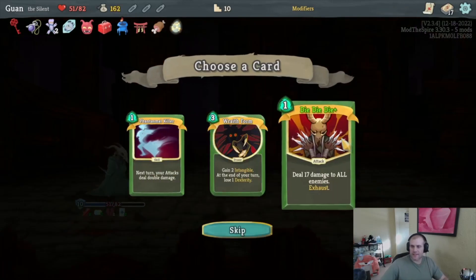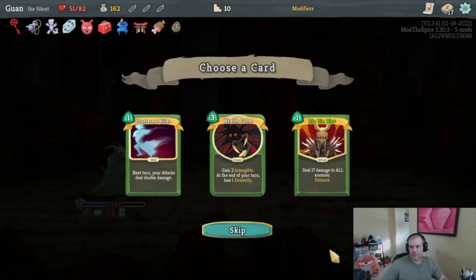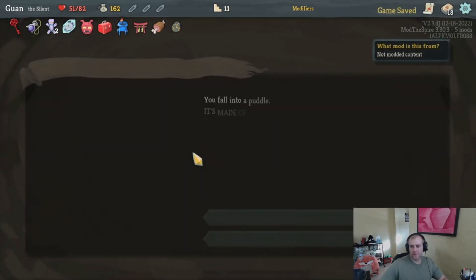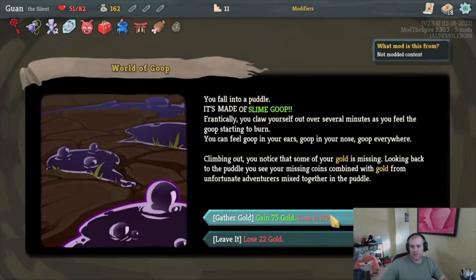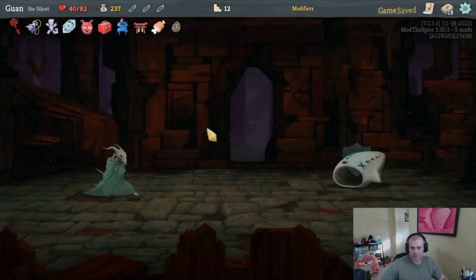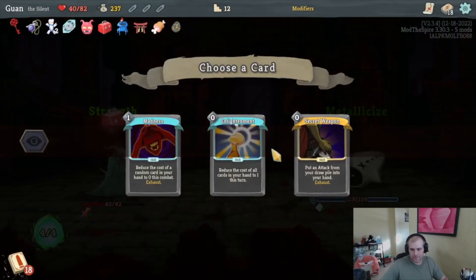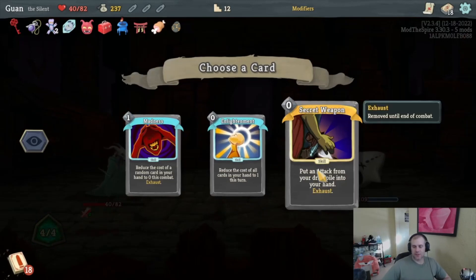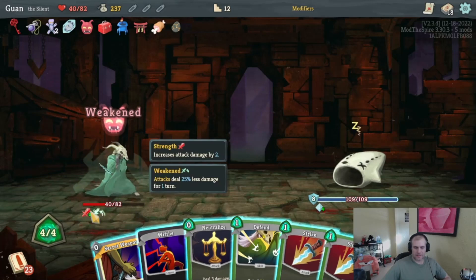Molten Egg relic: whenever we add an attack card it's upgraded. And a Wraith Form reward. If I can find a way to retain it, that would be nice — I'll take it, maybe it'll help set up our deck for later. This puts us within Meat on the Bone range and we get a little money, so as long as we don't die here we'll heal. Secret Weapon: get an attack — sure, we'll look for an attack in our deck that makes sense.